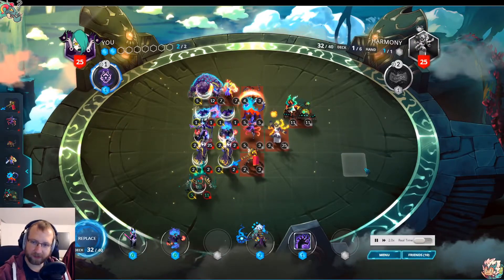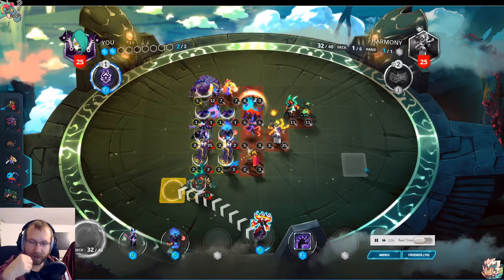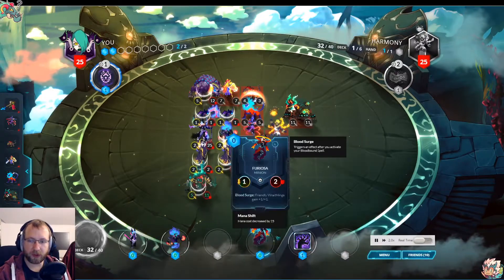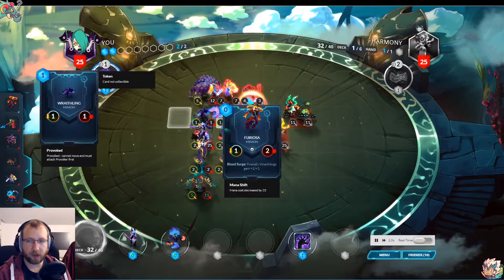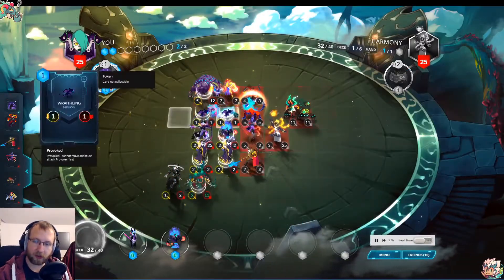How do we deal with that? First, we replaced the herald and got a Furiosa — that's really good. Because now these are two 2/2s that cleanly kill the Alex Stormblade.